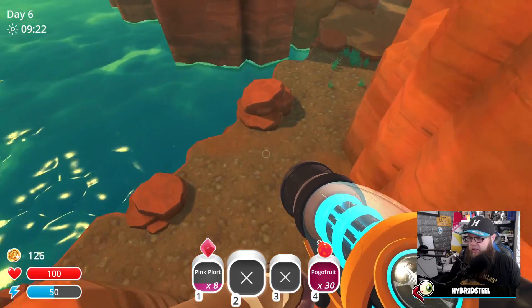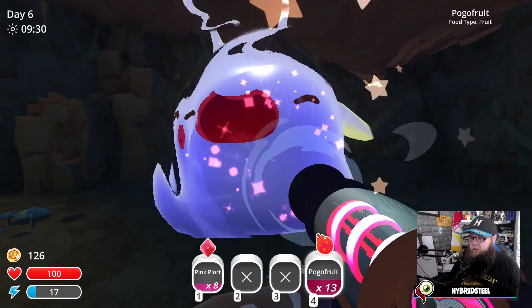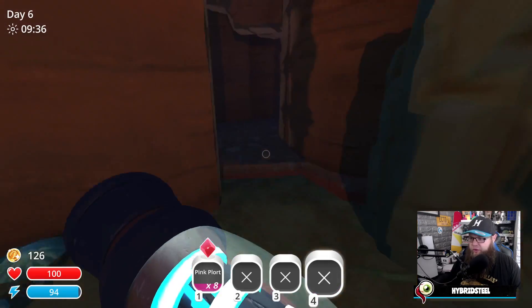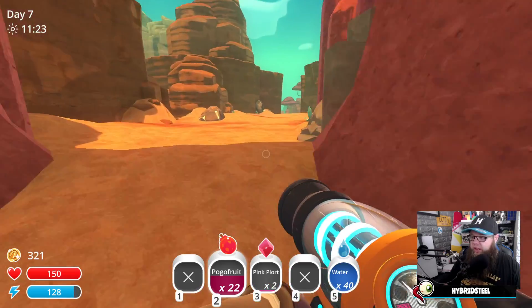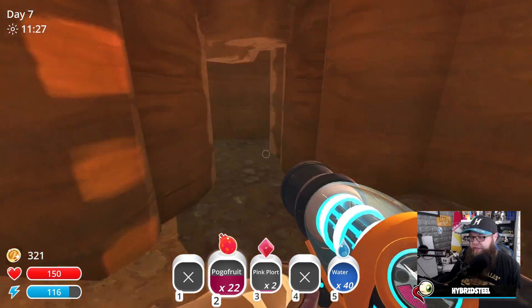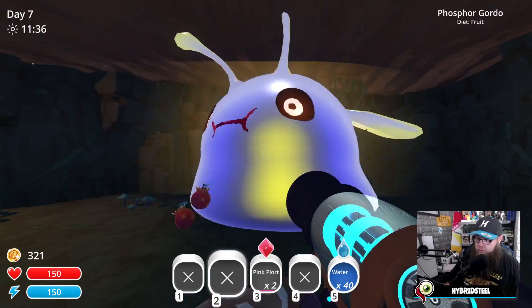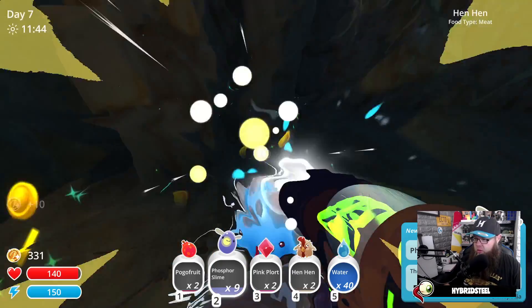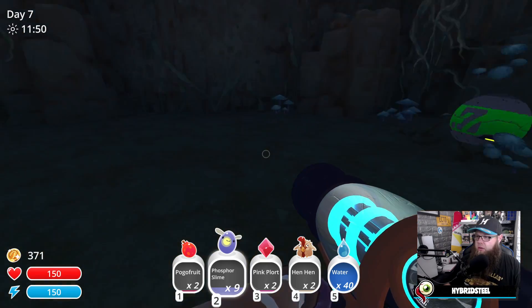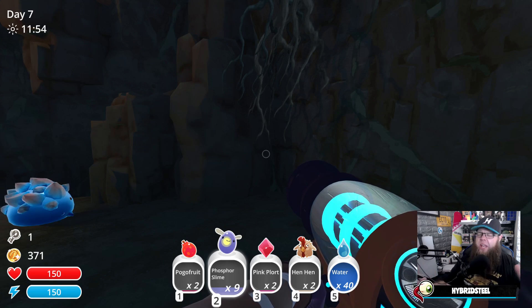We need to make a jump — I don't like going down here. We need to find some more fruit. Actually, 22 might be enough. I've already given it 30 — this will be like 52 if it eats it all. And I have a new key — awesome!